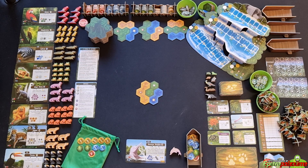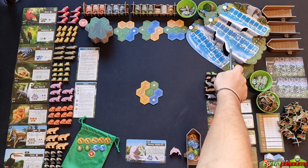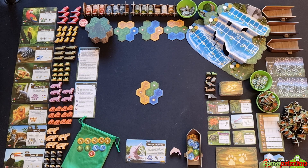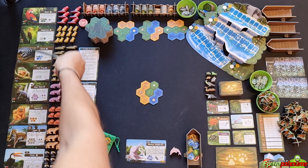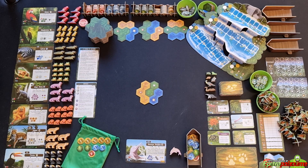Now let's move to the game setup. First, place the Waterfall of Life where it's visible to all players — it's a 3D construction, easy to set up. Then lay out the animal refuge — the eight cards of the chosen set with respective animal tokens. You're going to use a specific number of tokens depending on the number of players so that the game is balanced.